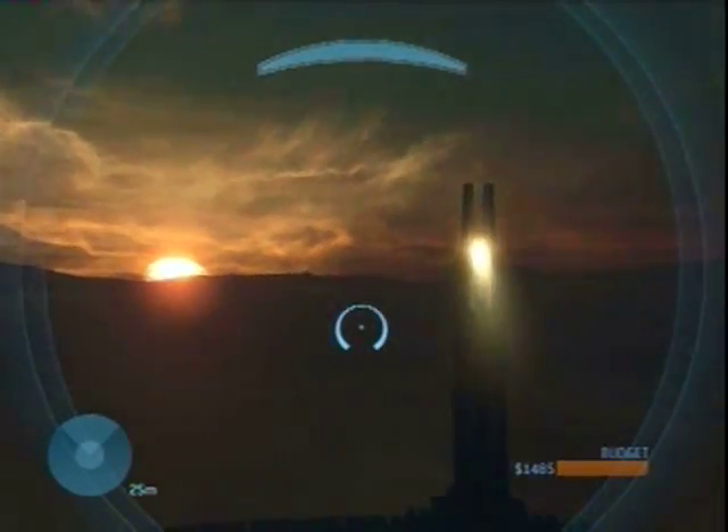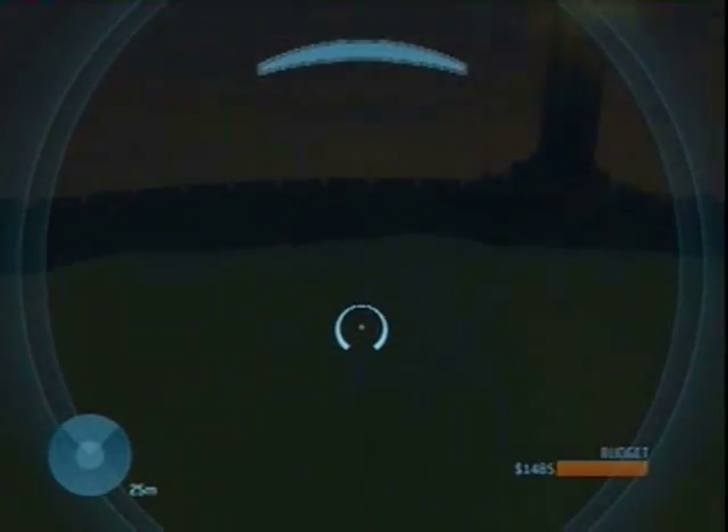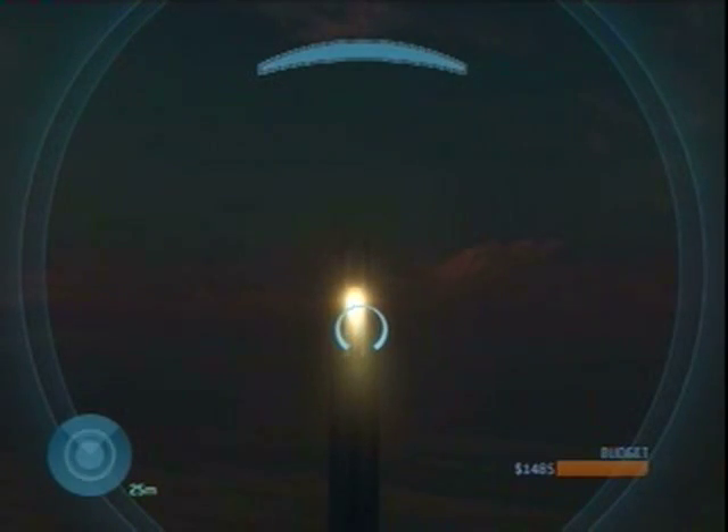When you come out of the receiver node, you will notice that you are at the same altitude level as the tower spotlights. Look for the tower on the far right, which is the one closest to the Sandbox skull. This is the easiest tower to fly to.